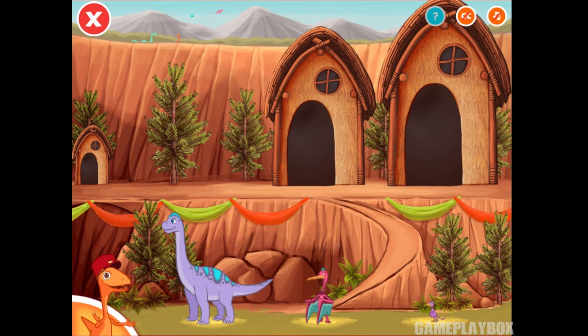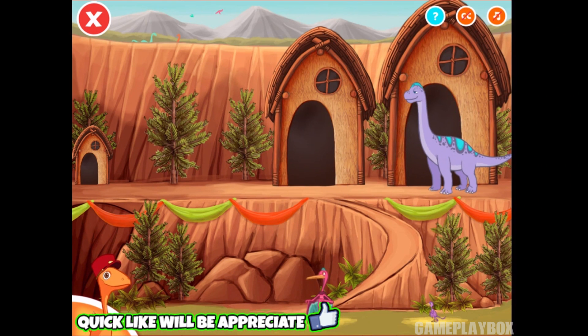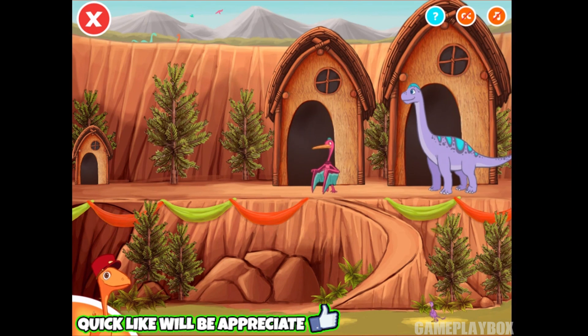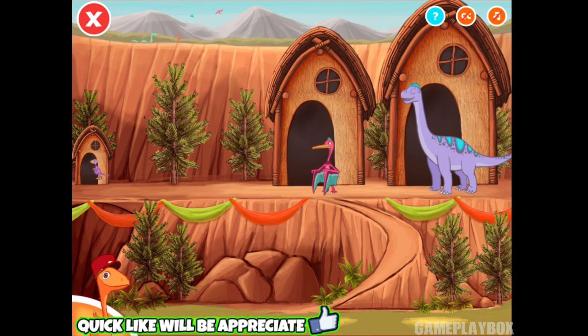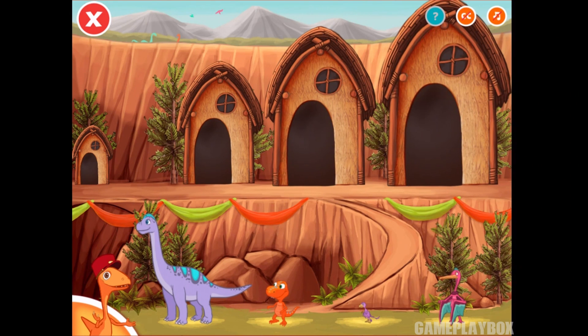These dinosaurs want your help getting sorted into the right houses. Drag them to the correct house from shortest to tallest. That's it! Thanks. Drag them to the correct house from shortest to tallest.